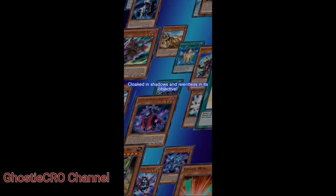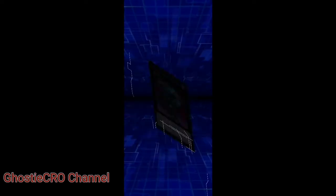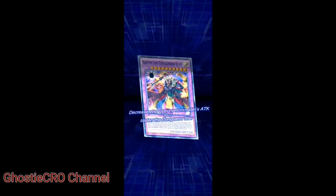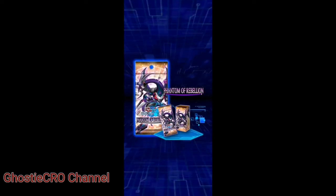The Phantom of Rebellion — cloaked in shadows with lightness as its objective. Yu-Gi-Oh's Ace Monster X, Dark Rebellion, Kai's new Galaxy Eyes, another Phantom of Nights. I didn't manage to catch all of that because it's always so fast.